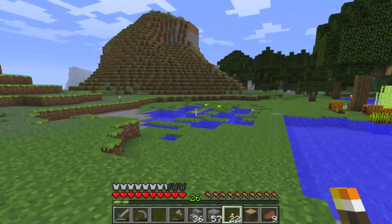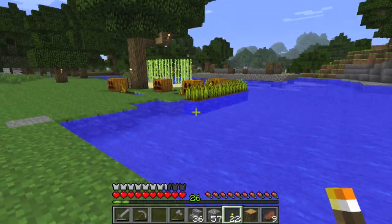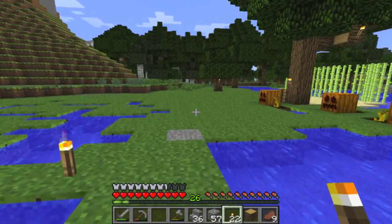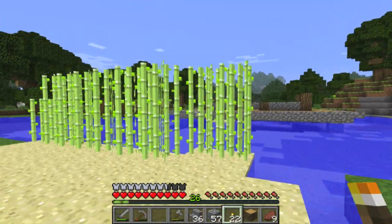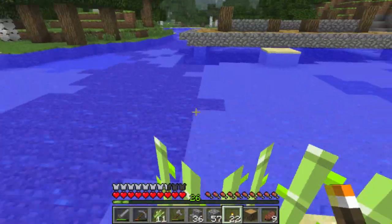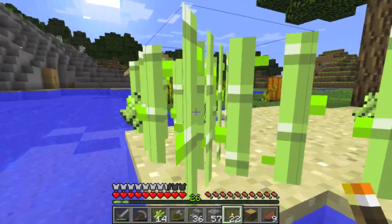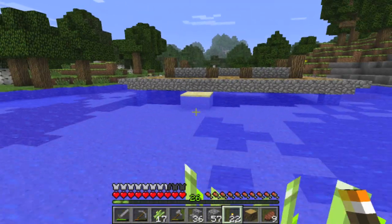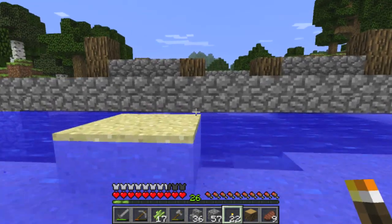As you can see, this is so much easier to travel through now. Eventually I think we're going to fill this in and use it as farmland, because I really want this to be the approach to the house. Let's gather these reeds for now — plenty of reeds and plenty of pumpkins as well.